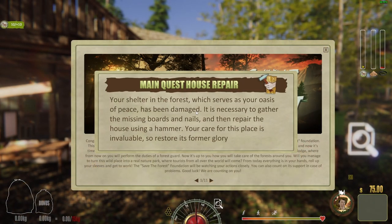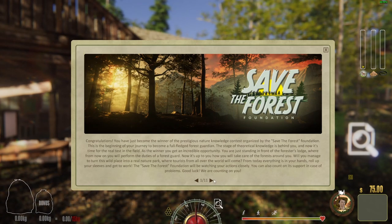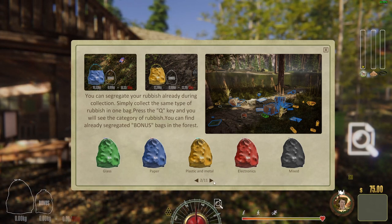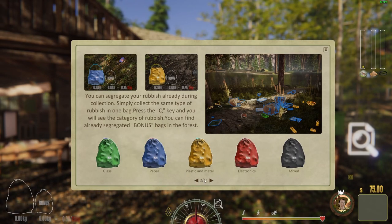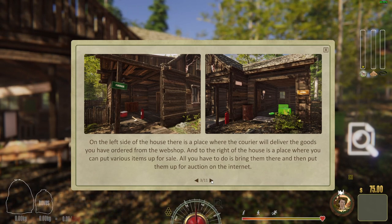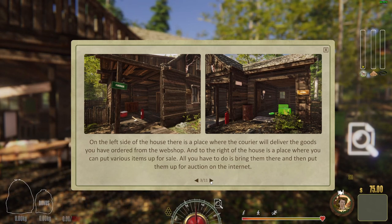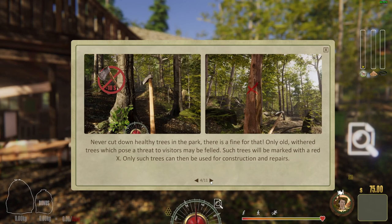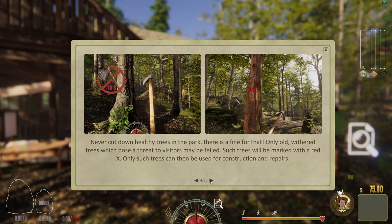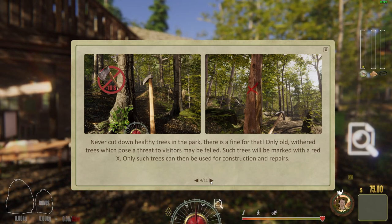Okay, you're starting out and your oasis of peace has been damaged. Glass, paper, plastic, metal, electronics — mixed. On the left side of the house is where the courier will deliver goods you've ordered from the webshop, and to the right is where you can put items up for sale on the internet. Never cut down healthy trees in the park — there's a fine for that. Only old dead trees which pose a threat to visitors may be felled.